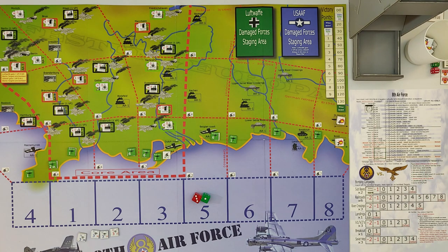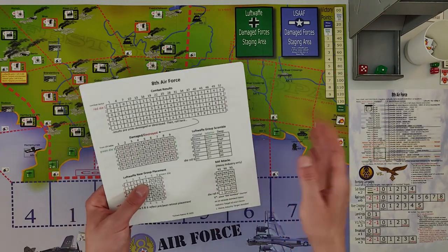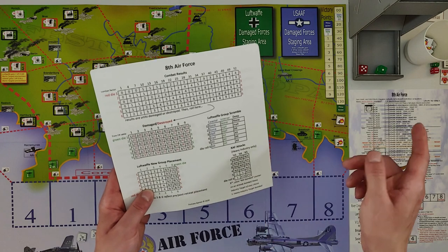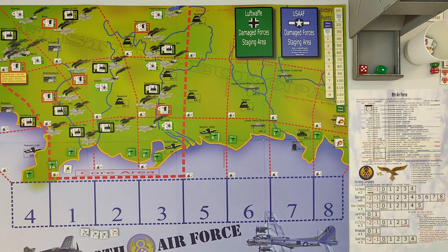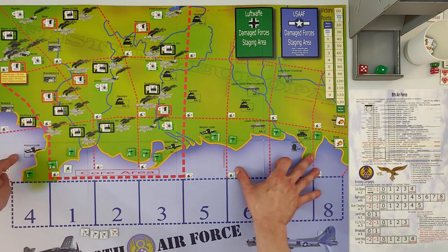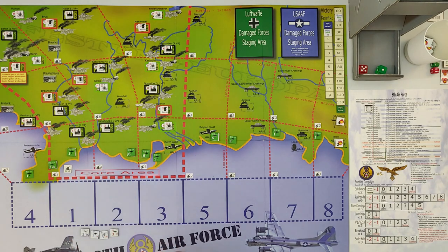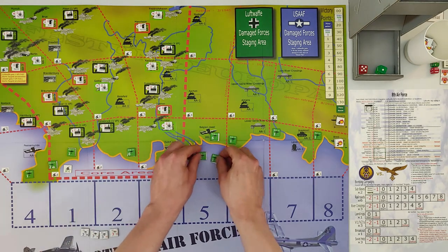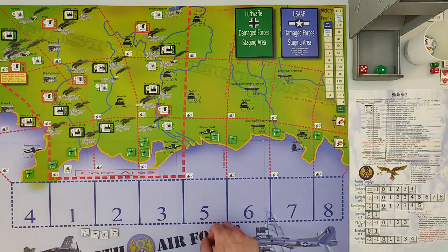Turn two, phase one: Luftwaffe moves AA. We roll 2d6 and consult the Luftwaffe group placement table — we get one-five, which maps to track one. Then we check for core area reinforcement — not needed this turn since no non-core area is stronger. For new groups, the calendar shows in February the Luftwaffe get one squadron to all groups plus two DE-520 school groups. I get one squadron to all my groups plus a P-47 group.